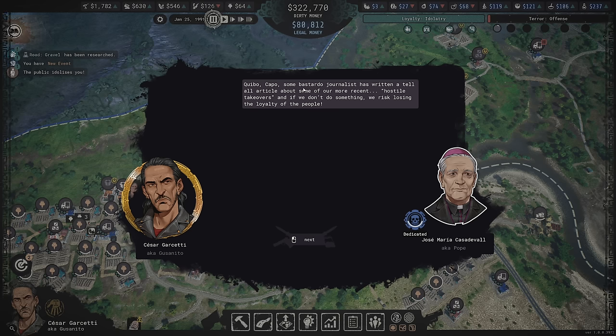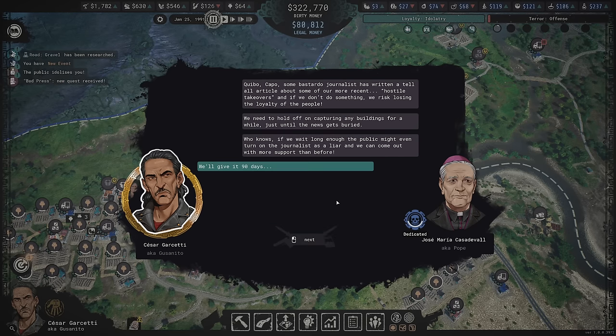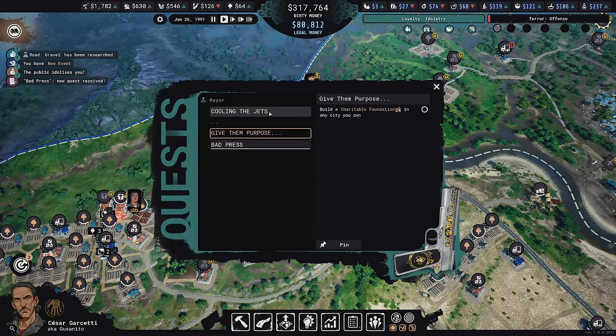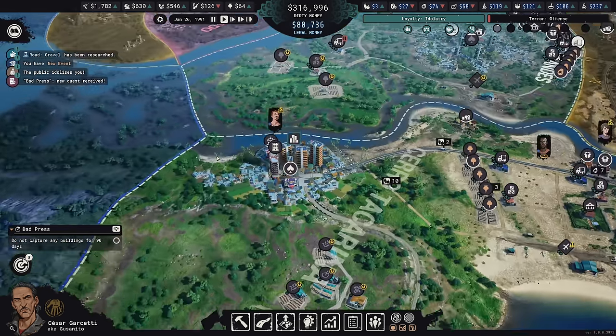A bastard journalist has written a tell-all article about some of our hostile takeovers — if we don't do something we'll lose loyalty. So just hold off on capturing buildings. I'm okay with that — we'll give it 90 days. I have no interest in capturing buildings right now, so we'll pin bad press to keep track of it.